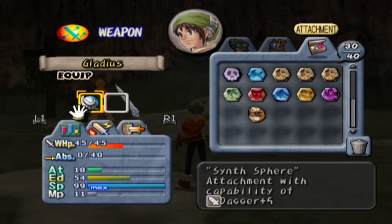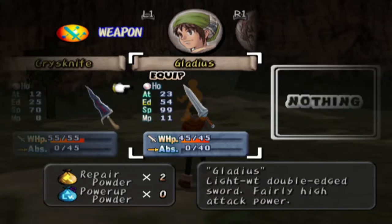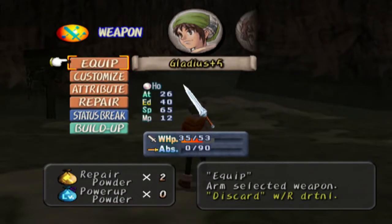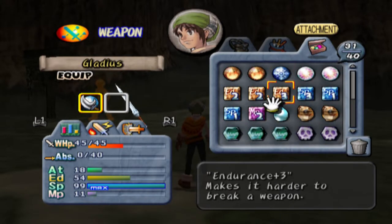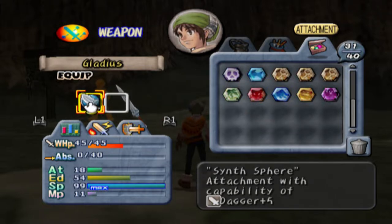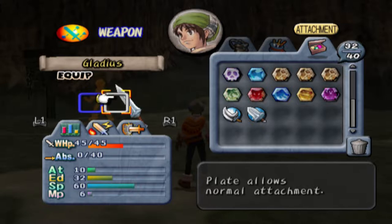Look at that — it just booms up your speed. You can easily max out your speed with a dagger. Let's put a topaz in there to max it out. Actually, I was going to break down my gladius here because it's already at plus five, so let's status-break that. The blue sphere is for synth spheres, and the gray one is for normal attachments — you can only have one at a time.